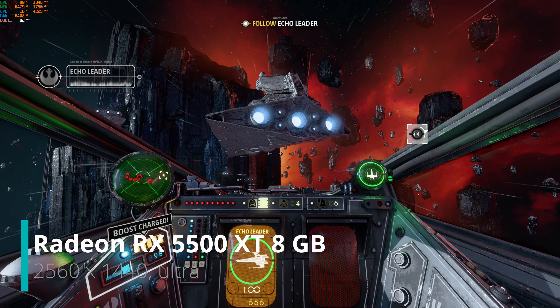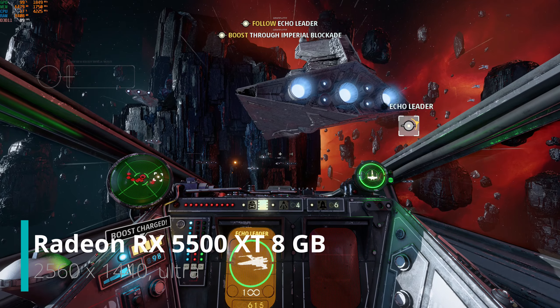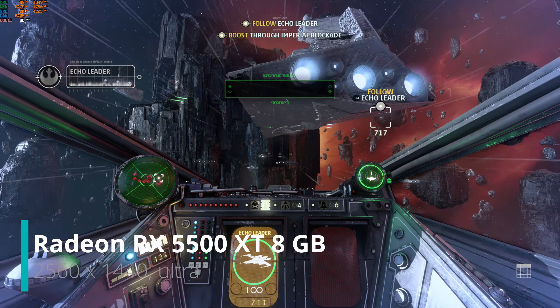It's risky, but flying fast and close to the Star Destroyer's hull should get us to the other side safely. Steady. Hold. Now — fire all boost thrusters.